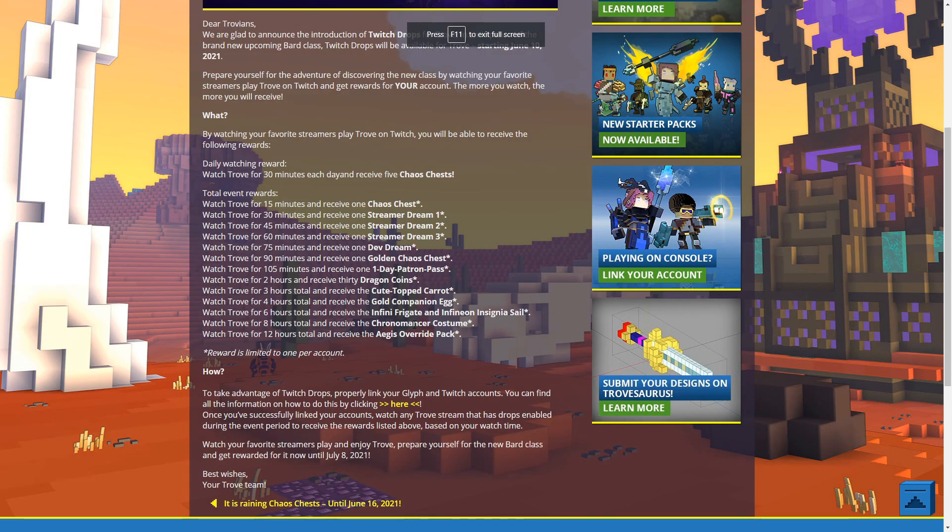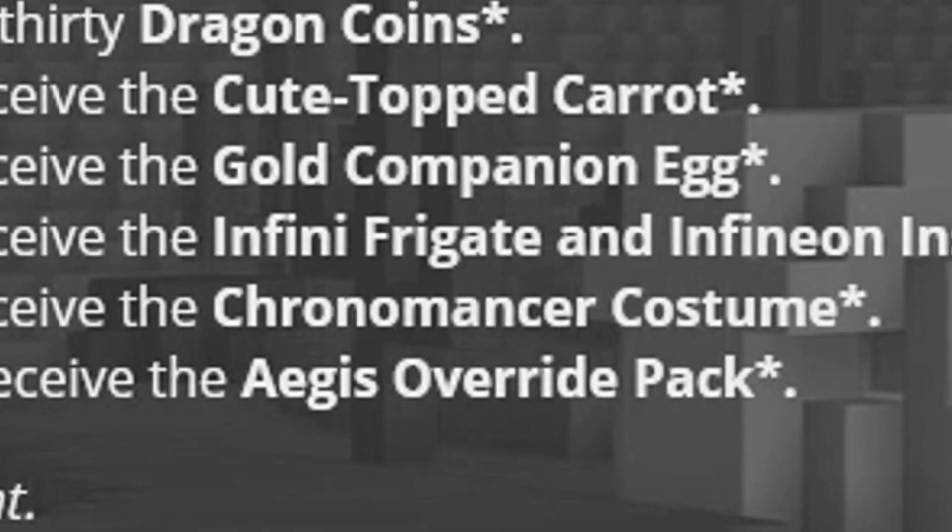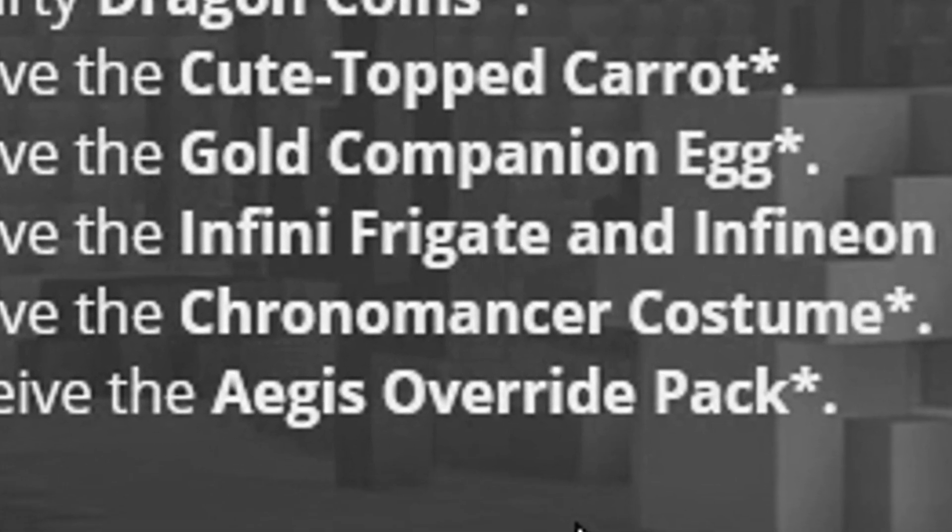At eight hours you get the Chronomancer Costume, which you can see on screen. This costume is normally obtained from Adventure Strongboxes in either a tradable or untradable version — you'll likely receive an untradable version here. It grants 70 mastery points and I believe it also includes a weapon. It doesn't have a hairstyle. This costume is for the Chloromancer class — a Chronomancer costume for the Chloromancer, big surprise.